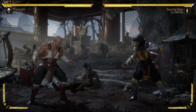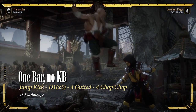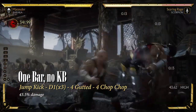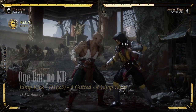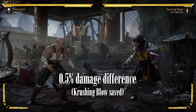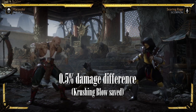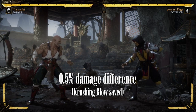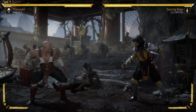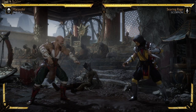So is this a good combo to do? Not really. Look at the same starter using meter. You're getting virtually the same damage, just 0.5% less, for using the meter and saving the crushing blow for a better opportunity. Therefore, use the bar if you have the resources to spare, or if they're low on health and the bleed damage doesn't apply. Or use this meterless crushing blow if you need the damage and you can't afford to use the meter.